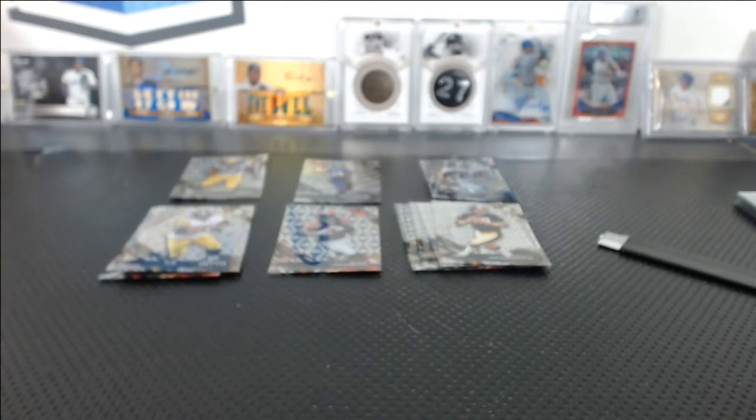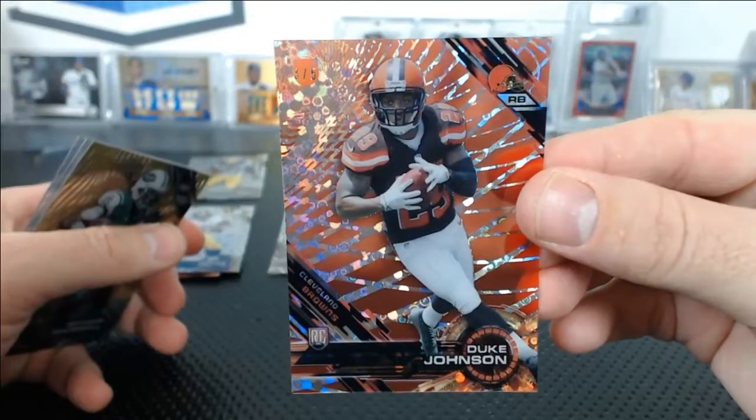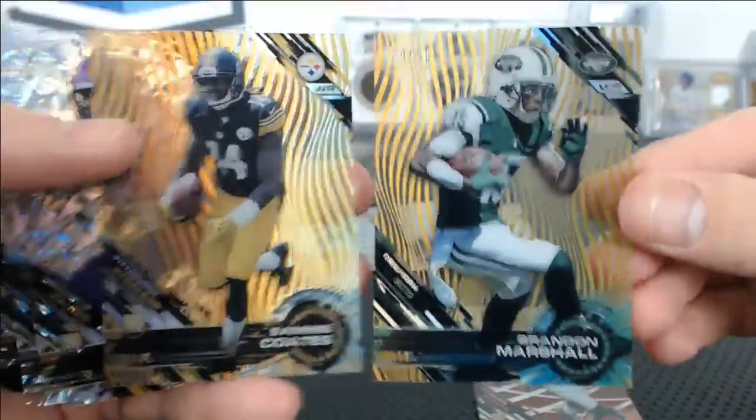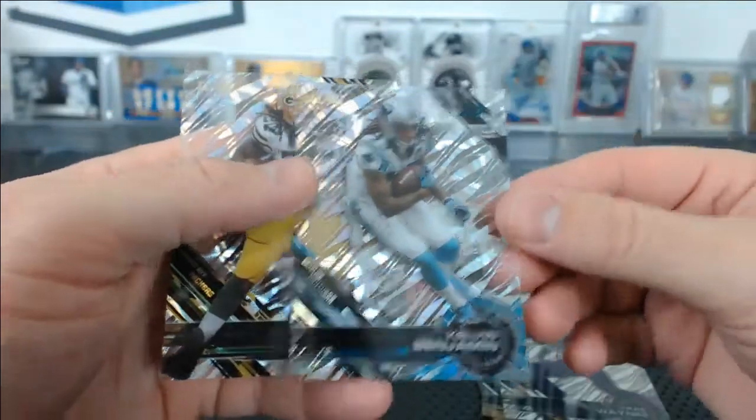Numbered parallels: we had one nice red to five — Duke Johnson. Brandon Marshall and Sammy Coates, golds to 50. Waynes to 75. And then Kelvin Benjamin and Eddie Lacy to 99.